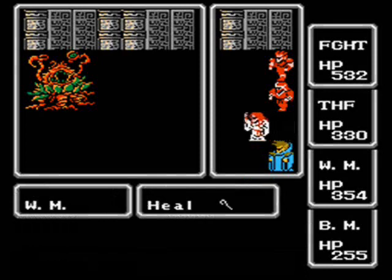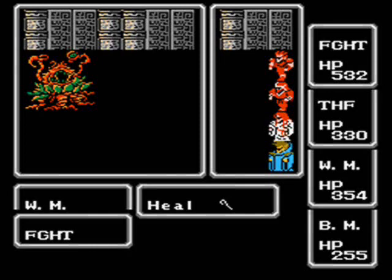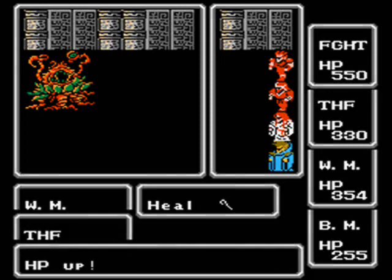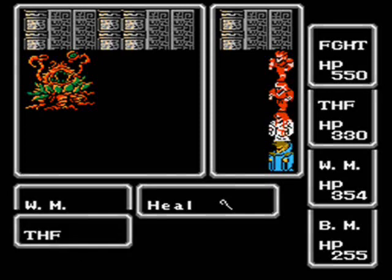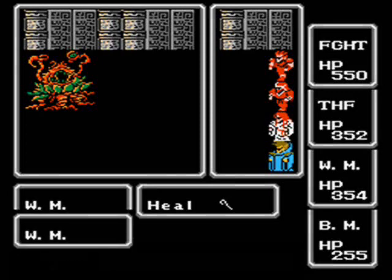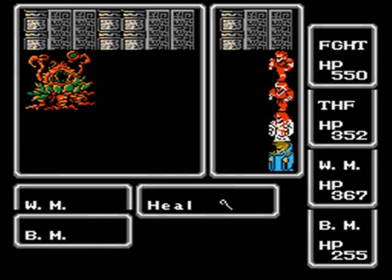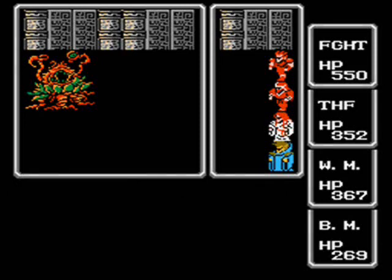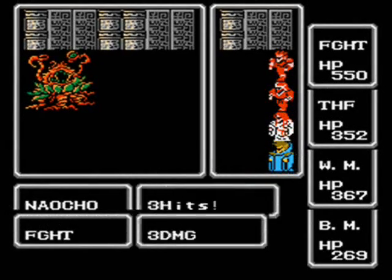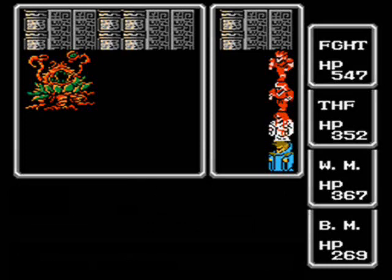If you run into it, it'll kill you. It has a damaging effect that probably deals more damage than you have life, and it has more life than Chaos. You'll be dead. Pretty much, if you don't have some way to cheat — like save states — you just pray you don't run into him. And it's not terribly common, but it can happen.